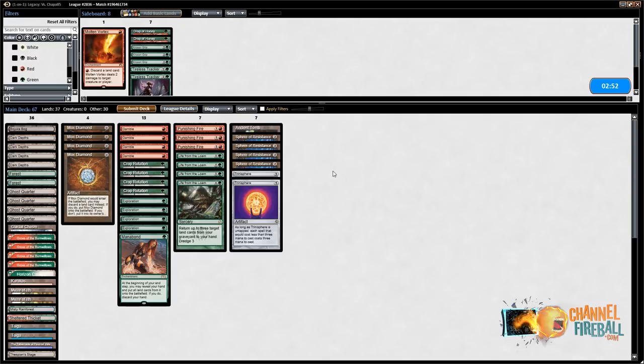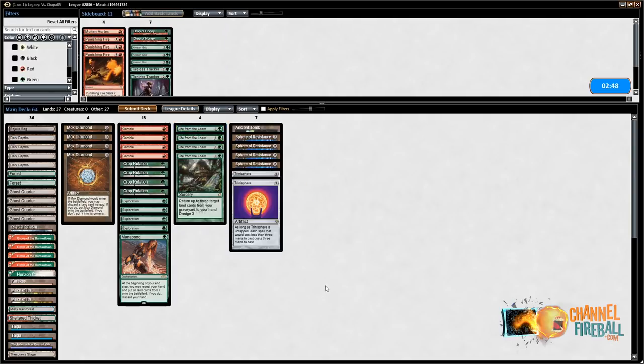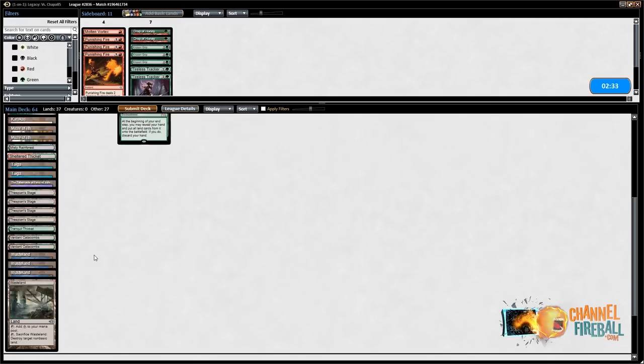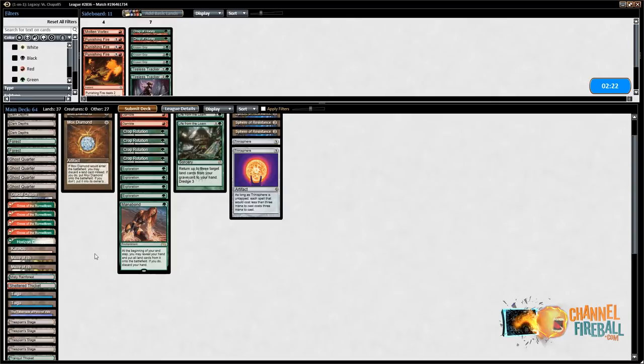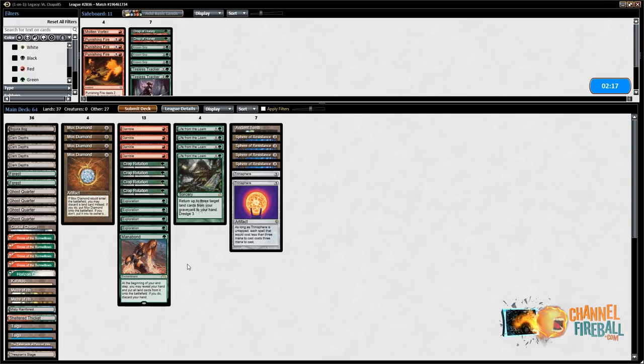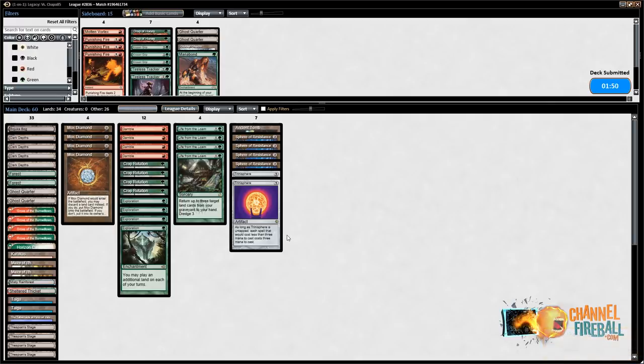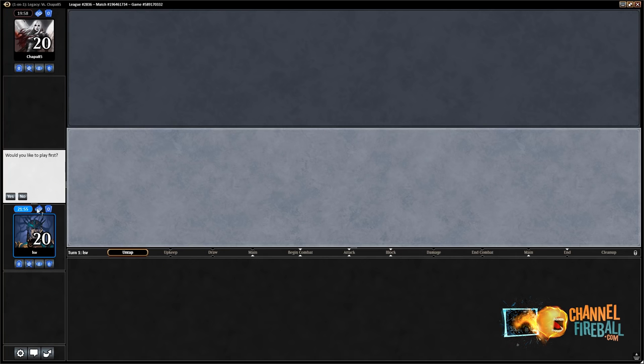The Ghost Quarters seem a little less effective given that they have a lot of Swamps. Glacial Chasm is horrendous here. I suppose I'll take in a Mana Bond as well. I could play Krosan Grip — it's a little expensive, but it's nice because they have Animate Dead and you get to just kill the creature in response to the trigger. Though leaving that much mana up seems not great. All right, I would like to play first.